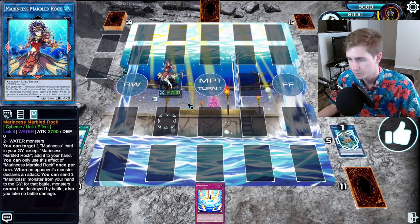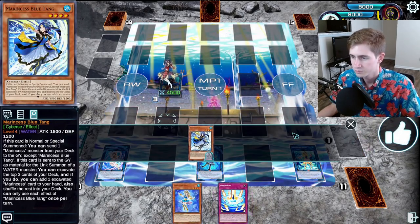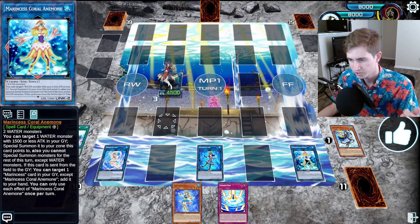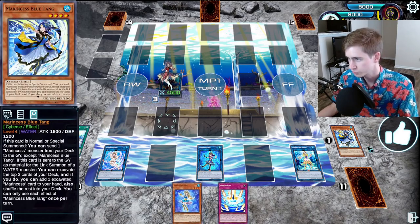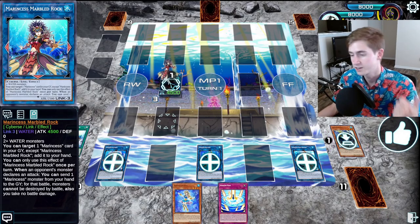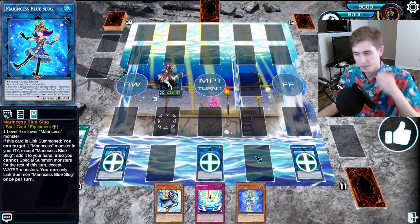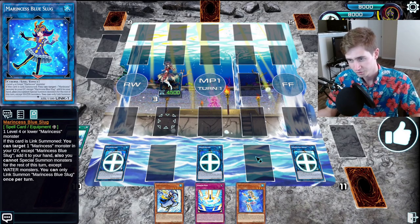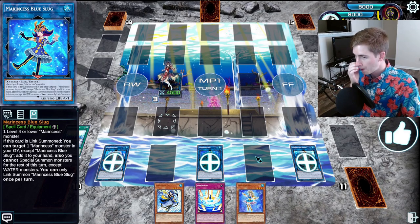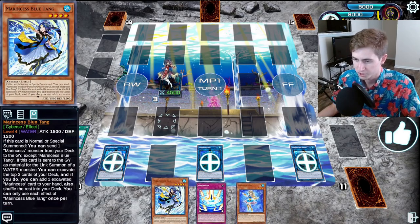We're just going to go for the link 3 Marbled Rock. When Coral is linked off or sent to the grave, you can add back a Marincest, so we're going to add back the Seahorse. Then Marbled Rock's effect is that it can add back another Marincest card, so we're going to add back the Blue Tang. We end on this just off of the one card, so we completely recycled our starters.